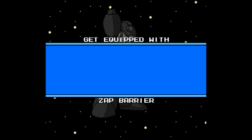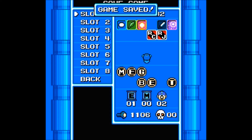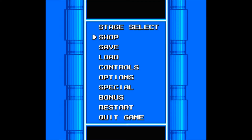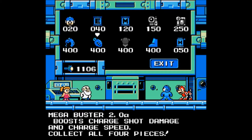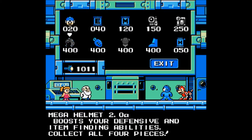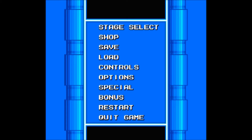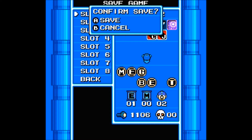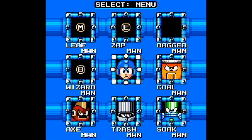That's gonna be our shield later in the game then. Oh yeah, I have enough bolts — I might as well buy those upgrades. Let's see what's safe for that. So Zap is probably gonna be Soap Man's weakness.